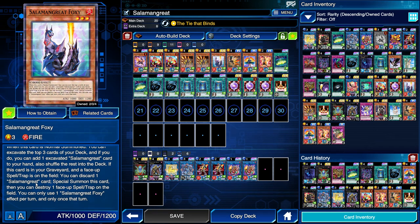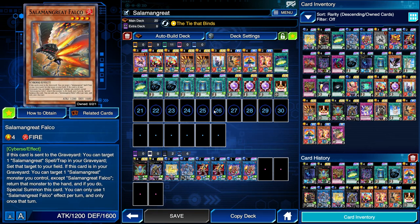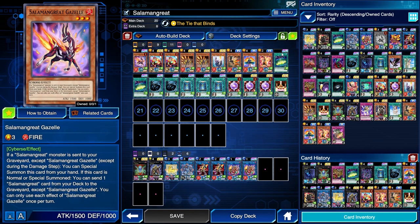And if you do, you are allowed to non-target destroy one face-up spell or trap card on the field. Falco's graveyard effect — if it is in the graveyard, you can return one of your Salamangreat monsters to the hand in order to special summon itself. That might be useful because of it being a level 4, making it a lot easier to make a Rank 4. It also might be good for recovery plays if you want to use your Gazelle a second time.